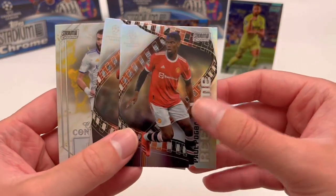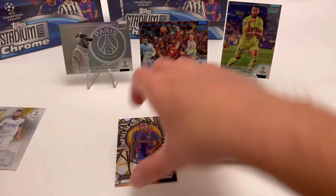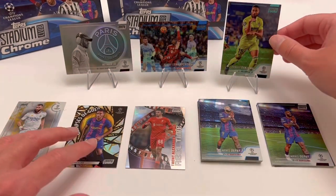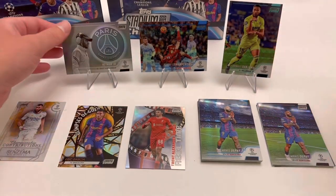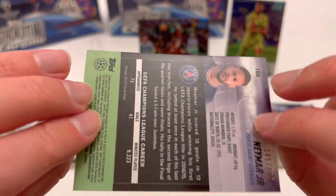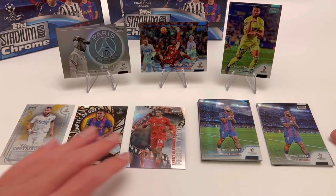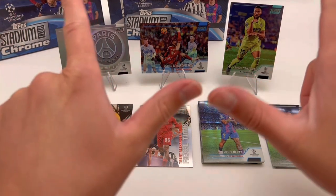Two numbered cards: Danjuma numbered to 250 — nothing too special — and our numbered black and white Neymar Jr., which is absolutely swaggy. One of my favourite looking cards; I'm loving the Paris logo. Numbered to 299, the highest number it could be, but still a lovely card. For me, I really enjoyed today's video and I would say it's a dub — plenty of inserts, some really nice blue prisms, and a really nice numbered card. Big W from today's video.